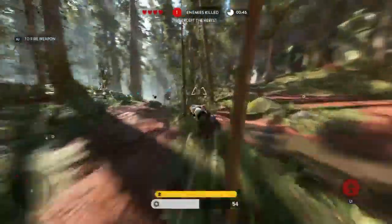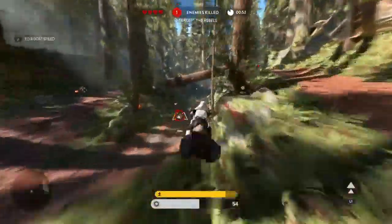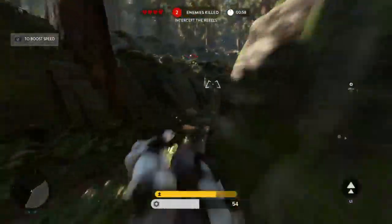I also got the season pass around May 3rd. So I have the Outer Rim now, and I'll be getting the Bespin DLC, the Death Star DLC, and a mystery fourth DLC. It's these speeder bikes — I hate driving these things.